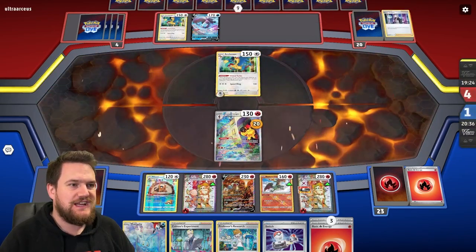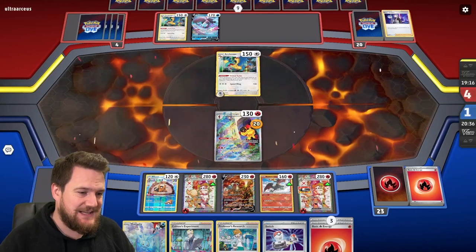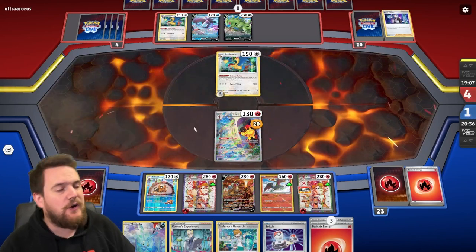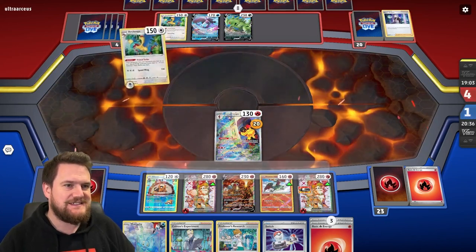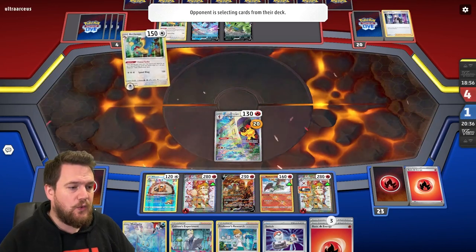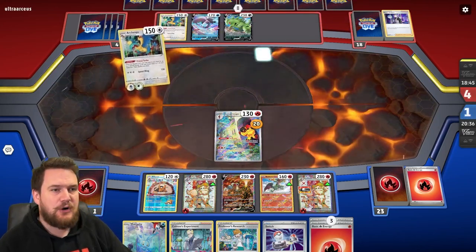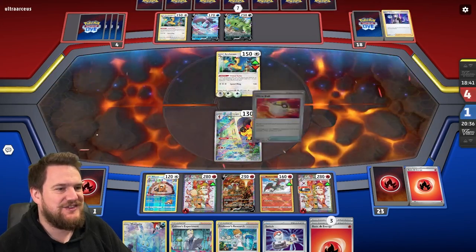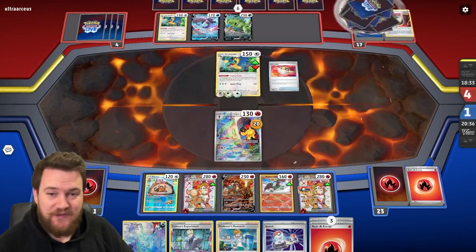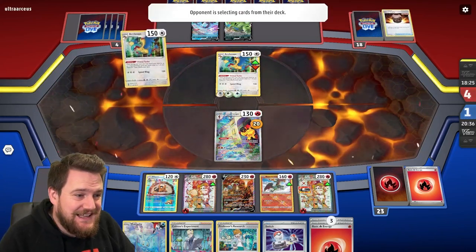They're going to Boss's Orders out the Armarouge — maybe just take that knockout. And that would actually be very, very frustrating. Because if they knock out the Armarouge, we have no way of moving our energy to our Arcanines. Here's a Primal Turbo — will they be able to get the KO? The Speed Wing from Archeops knocks out the Armarouge. This is frustrating because I said there's no way we lose, and now we're in a position where we could theoretically lose.